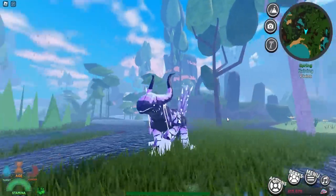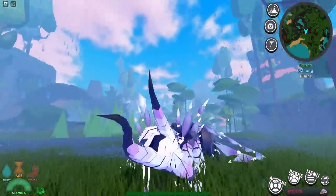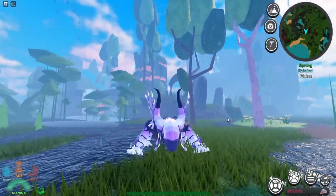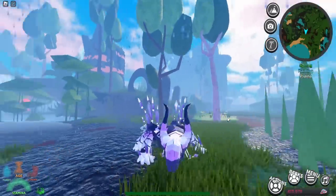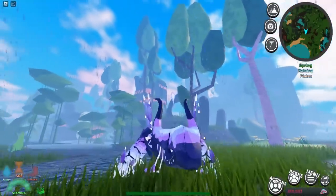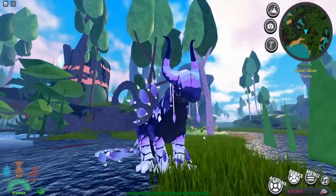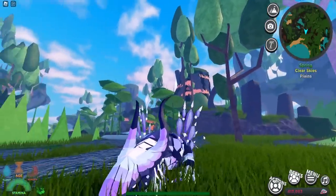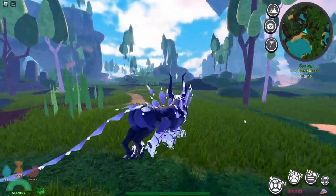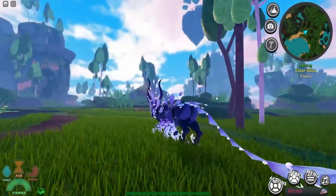Here are the rest of the animations: the Z animation, the X animation, and the N animation — it kind of looks like a spider because of its six legs. Then the sitting animation and the sleeping animation. Overall this is a really cool, unique creature design with crystals all over its body and a crystal tail.